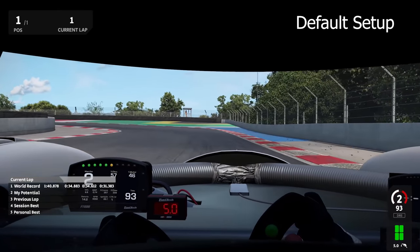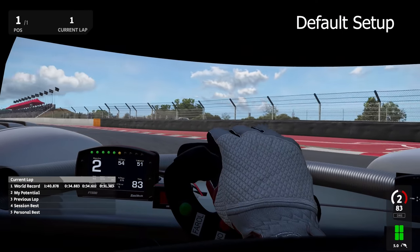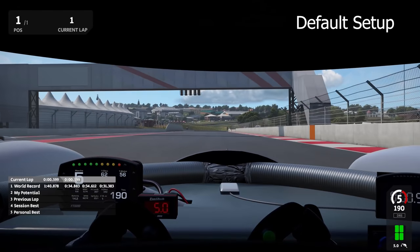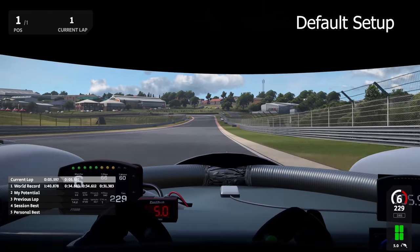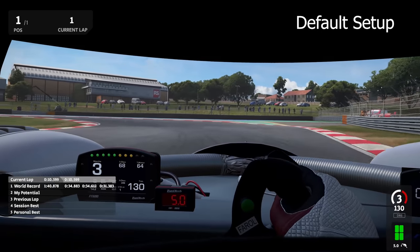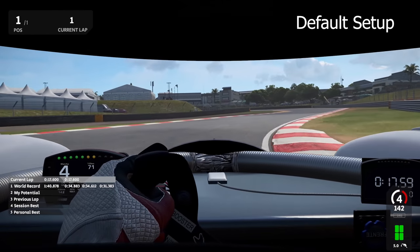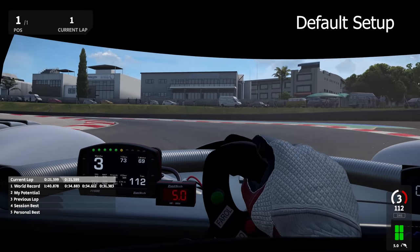Kicking off my first ever lap on time trial mode with the Sigma P1 at the Kailami Grand Prix circuit. I literally just loaded this up with the default setup and went straight after it — the idea was to just do an off the cuff run after about an hour or two of trying to learn the track. Braking just before the 100 meter board I turn in, having a lot of brake balance issues, and the first thing I noticed was a little bit of a tendency to understeer off power.